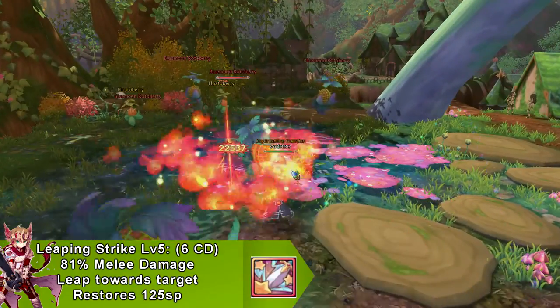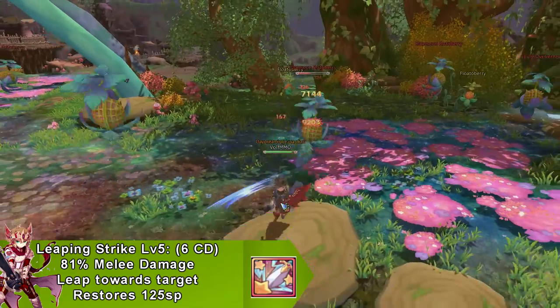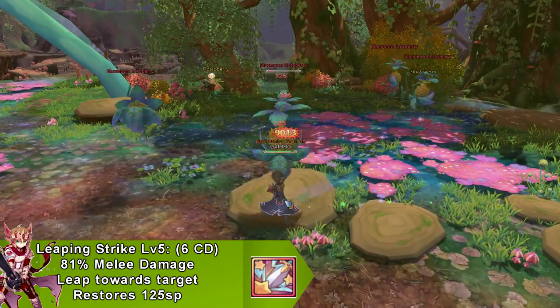Our next skill is called Leaping Strike, which does melee damage and goes on cooldown for 6 seconds. This skill leaps to your target location and restores 125 SP.